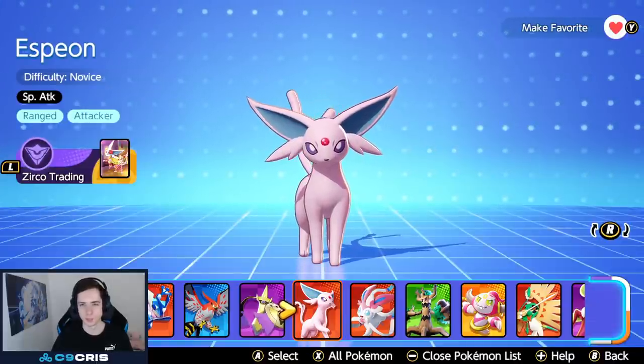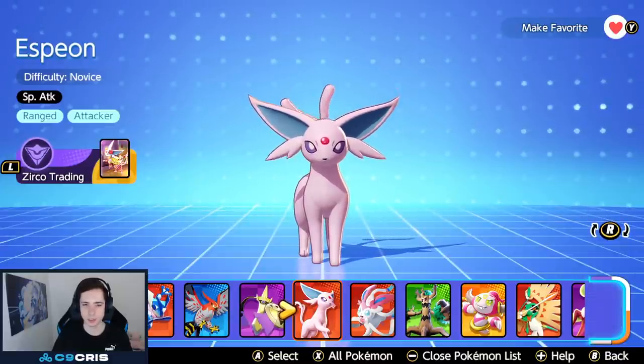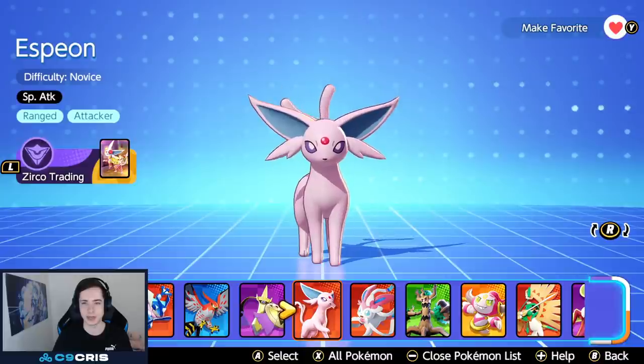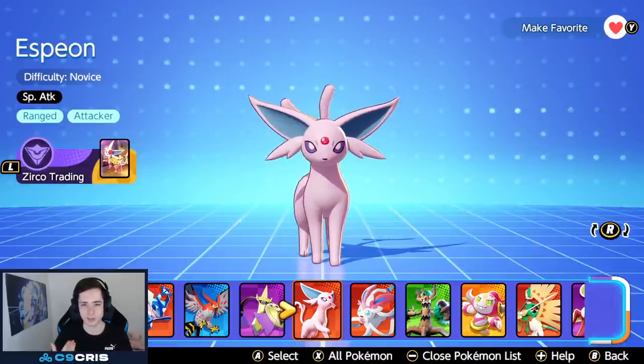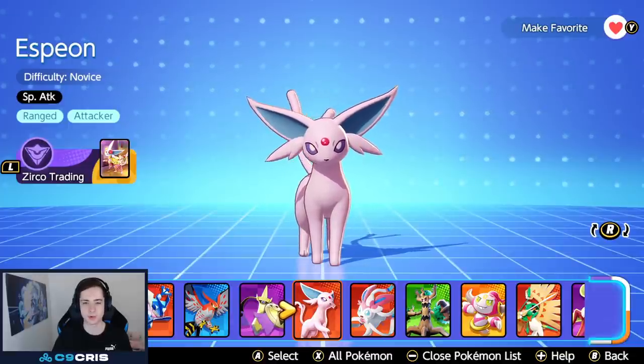It will probably end up being more of a laner because it's not really a hyper carry in the end. It doesn't carry late game teamfights on its own with damage output, but it can take early jungle just to get level 4 and then farm the other characters' jungle. As soon as you get level 4, you have a huge power spike and can start bullying enemy characters a lot, similar to Sylveon with Hyper Voice.